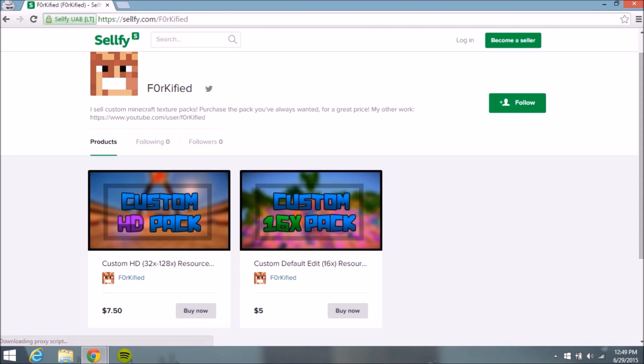Either way, if you have a suggestion and you're not sure if I'm going to make it — I don't think I'm ever going to use a pack I make here for my channel, but maybe I will. If you guys want me to release it and I love the pack, I might release it to the public, but chances are these are all going to remain private. If you have a suggestion for a pack, you can buy a pack and literally just describe how you want it to be, and I will customize specific textures to how you want them.